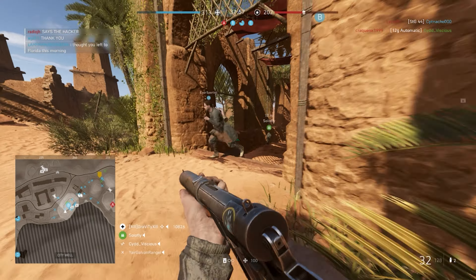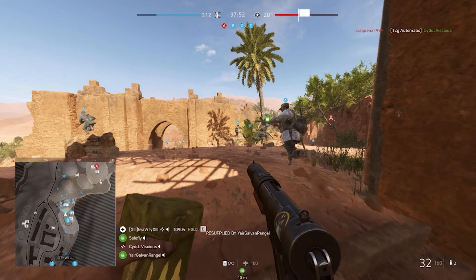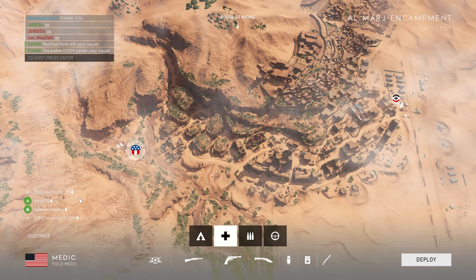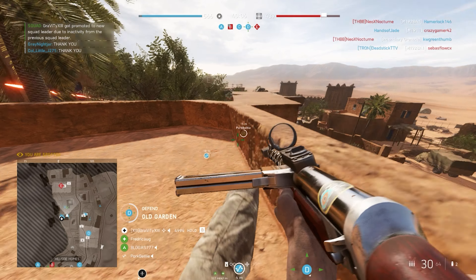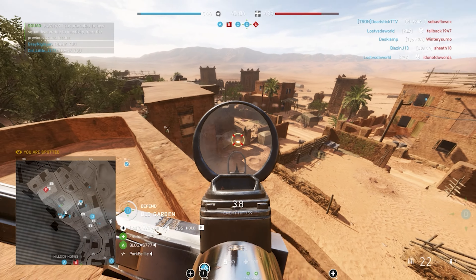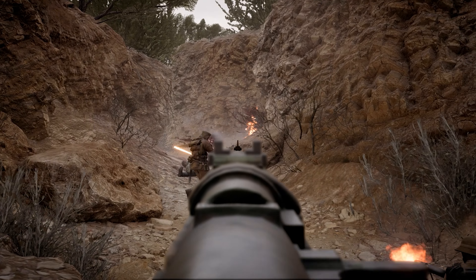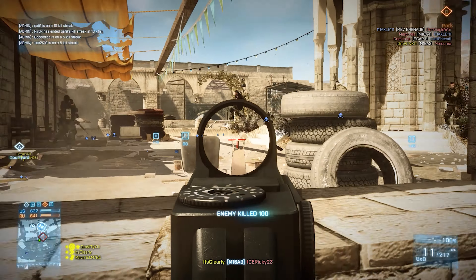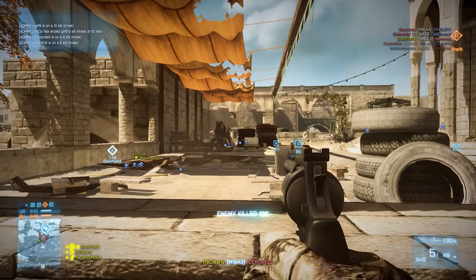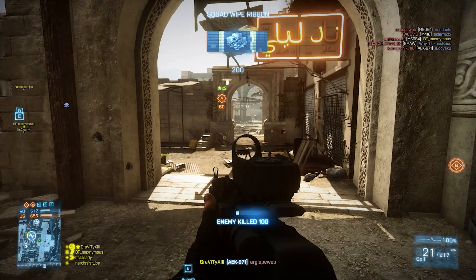Perhaps that's why it almost feels out of place in Battlefield V, and not in a bad way. While others can argue about the specific maps that Al Marge took inspiration from, I will simply point out that it plays like two past Battlefield maps: Achi Baba from Battlefield 1, and Tala Market from Battlefield 3. It is perhaps some small irony that I recently made a video featuring Tala Market, but the similarities are certainly striking.